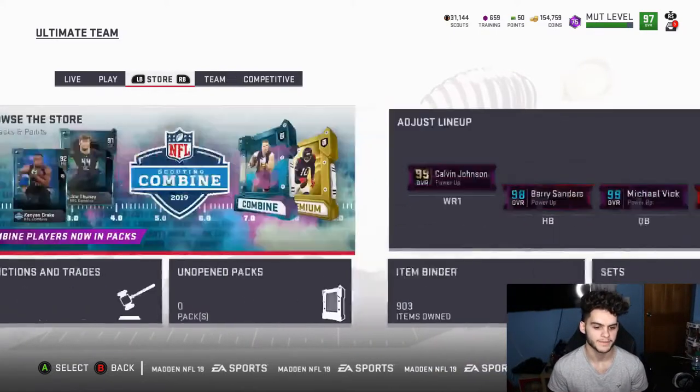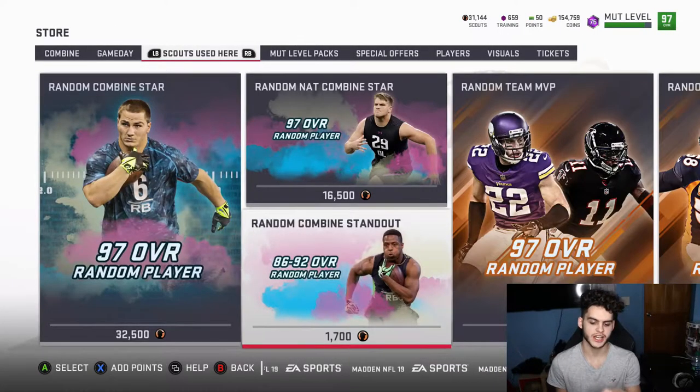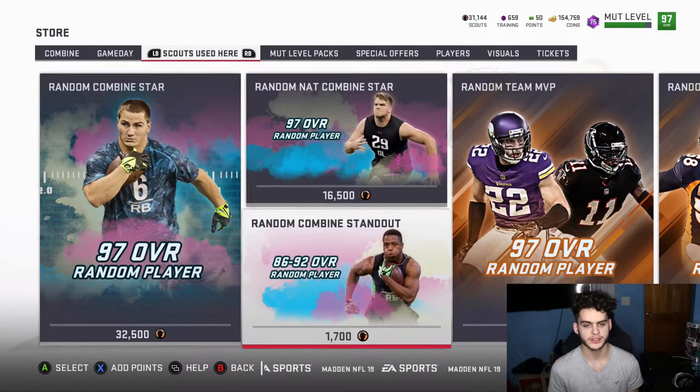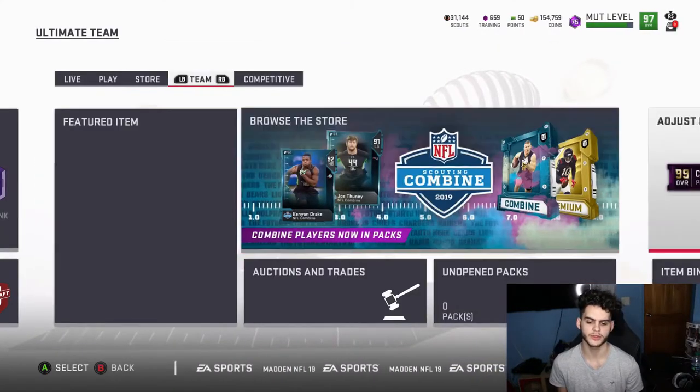If you check over to Browse the Store and go to Scouts Used, there's a set right here — just like it was in the Super Bowl playoff promo and other past promos. The way it works: if you get an 86 or 87 you either sell and take the loss or hold on and throw them into the set. Anything above 88, 89, 90, 91, 92 — you can just quick sell and make more scouts. You can throw them into the set and make the full player, or just keep quick selling to keep building scouts. That's the fastest way to do it. I went up to about 38,000 scouts doing that.